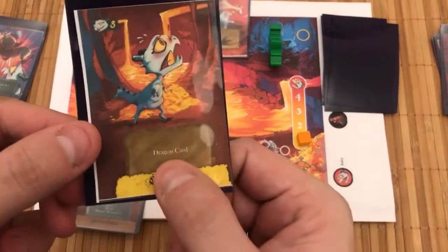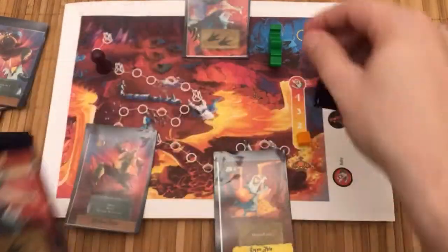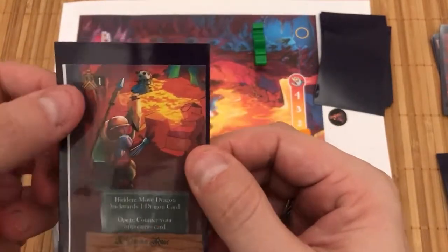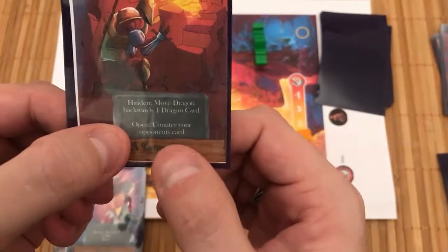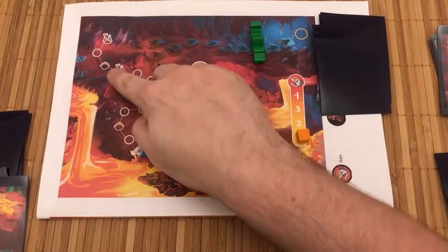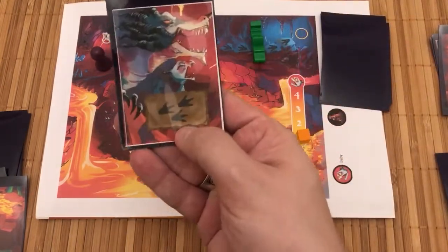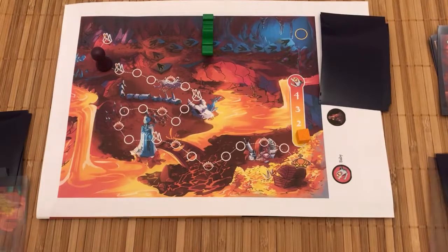Baby dragon's turn. The card says dragon card, so I do the same thing — I draw the top card from the dragon deck. This has one footprint, so I move Mama Dragon one space, and that is that round. Now as the knight again, I play this card — it gives me the number one, so I'm guaranteed to go first. It says hidden: move, dragon backwards, one dragon card. Or open: counter your opponent's card. I'm on a noisy space, so because I ended my turn on a noisy space, the dragon is going to be curious. The dragon moves according to the top card in the dragon deck — I draw one card, it has three footprints, so I move it one, two, three, ever so closer to the entrance.